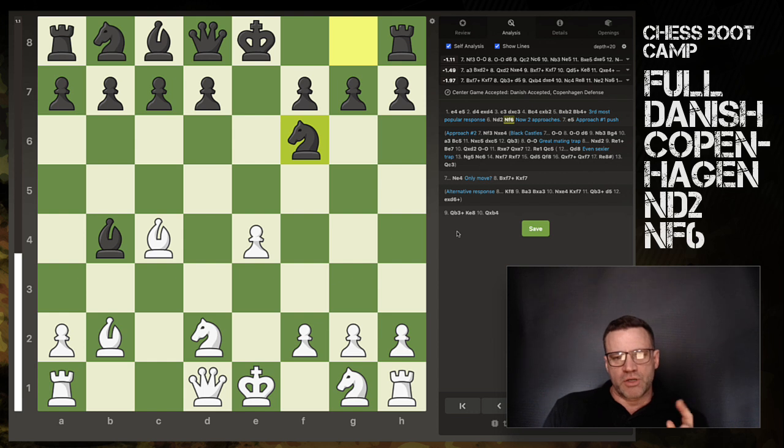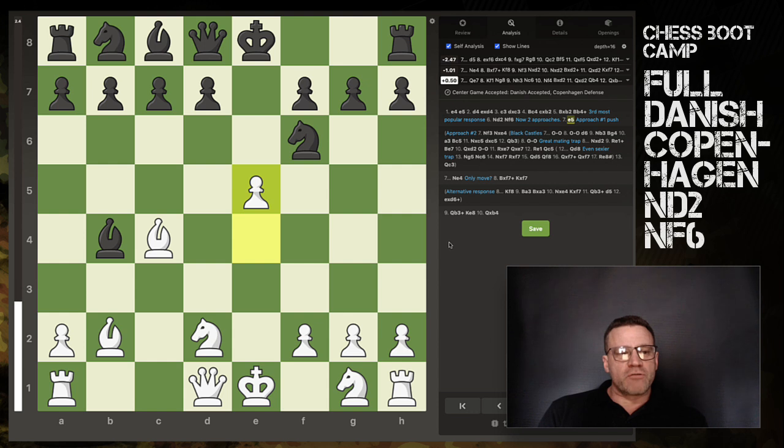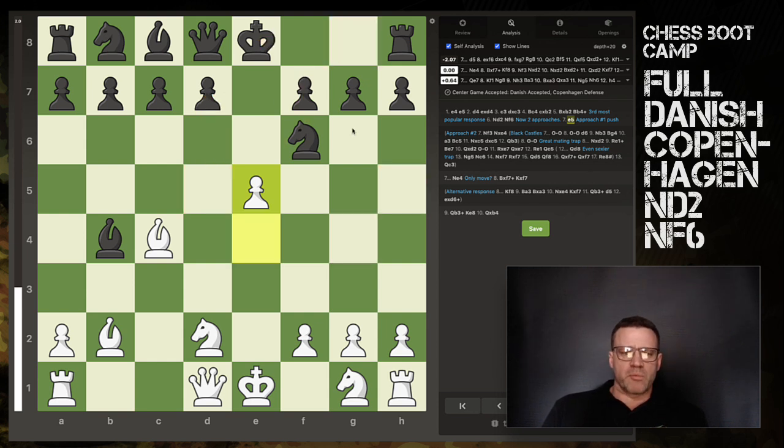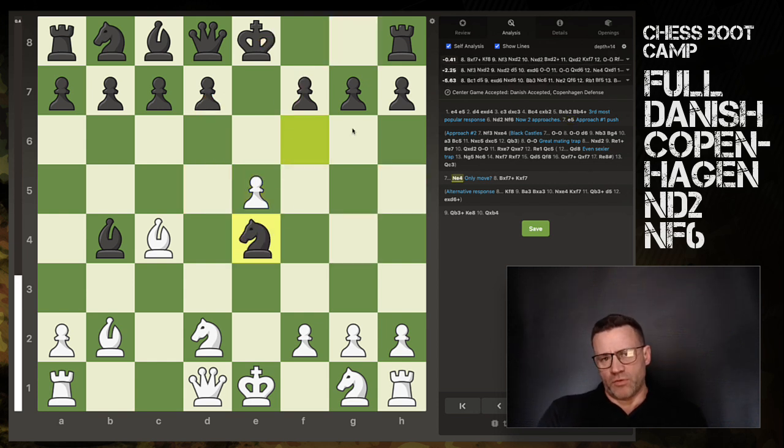This video focuses on the knight coming out to f6. There are two approaches I'll offer you — both decent. The first is e5, which you'll quite often want to do. The engine doesn't like this though; it has black doing quite well at around 1.9 to 2. We're kicking the knight but inviting it in with two attackers on the pinned knight. If knight takes, we can't take back — we lose the queen. Black can really only go to e4.